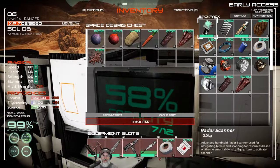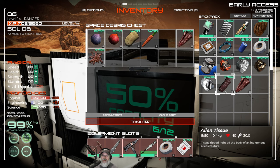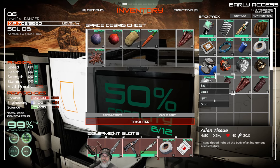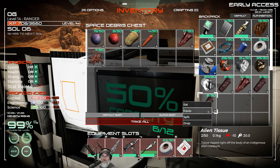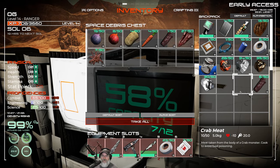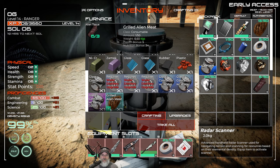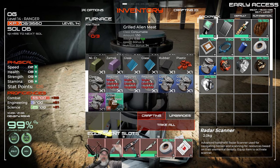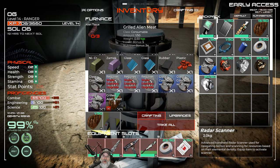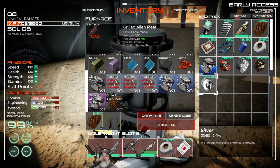We're back at base. Don't eat raw meat — it actually takes your health away. I was trying to split it into three pieces since it takes three pieces to make cooked meat. That's actually cool because in experimental it used to be five, and they eased up on that. Now it's three, which is great. We have iron, molybdenum, and titanium in our inventory, plus a little silver I grabbed on the way back.